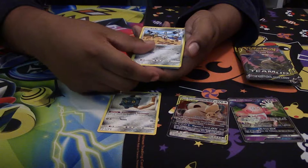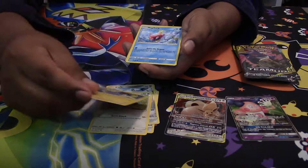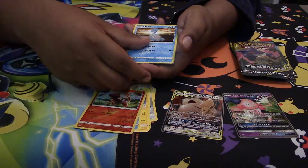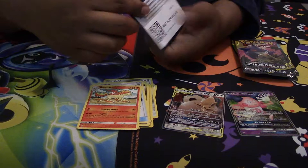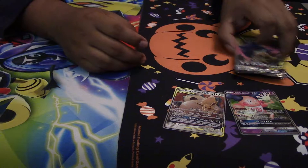Pack five: we got a Bronzong, a Klefki, a Pidgey, Emolga — another pretty good card for pre-release. We got a Magikarp, and the Reverse Foil is a Charmeleon. We got a Lapras, Darkness Energy, a Dragonair, Unidentified Fossil — I'm hoping to get a few of these Reverse Foils for my deck. We got a Rapidash and a code card. That's three packs down.